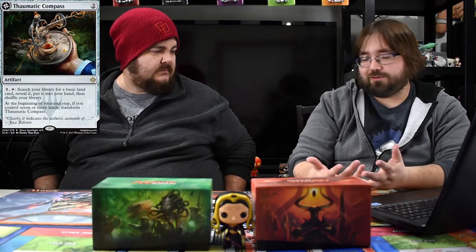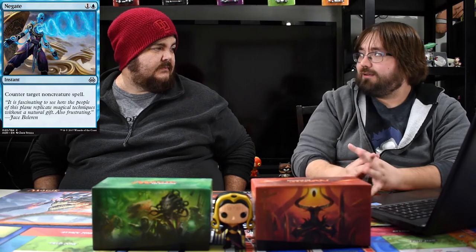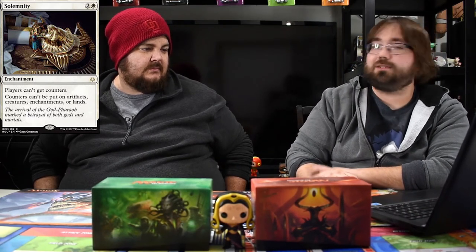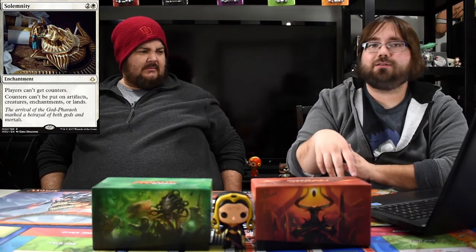For the sideboard: another Thematic Compass, four Negates for other control matchups, and four Solemnities — though I might drop that to three. Against Temur or energy, Solemnity says players can't get counters and counters can't be placed on artifacts, creatures, enchantments, or lands. So they might have a Longtusk Cub but turn three Solemnity shuts that down. You kill the Cub and hopefully win from there. You want multiples since after they see it they'll bring in Naturalize.